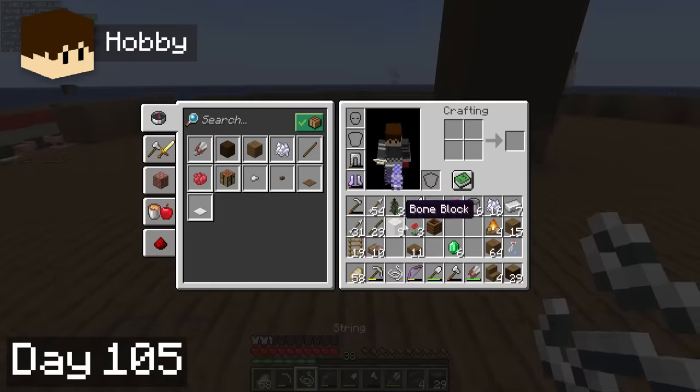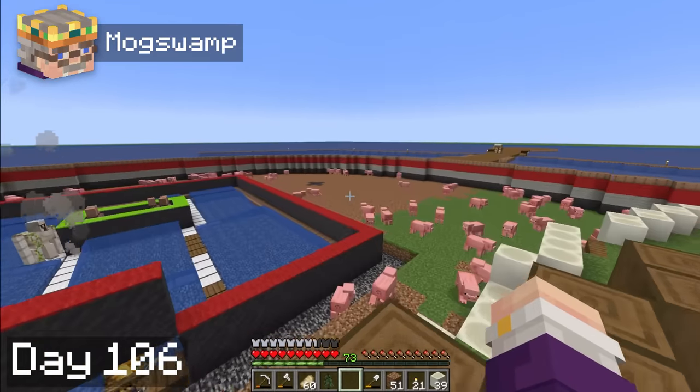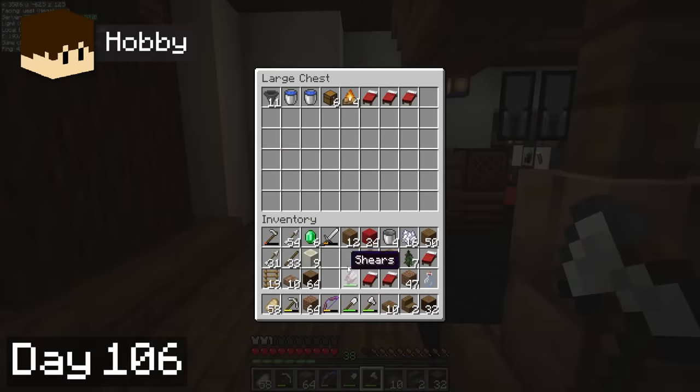Digging dirt, placing dirt, getting cat gifts, and collecting resources. By day 6, I was basically done with placing all the dirt for the new and improved pig pen, and Hobbie spent the day trading with villagers and getting materials ready for a new and improved iron farm.